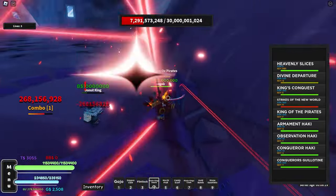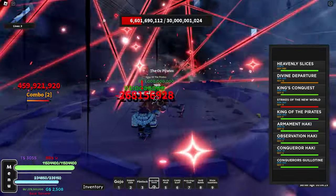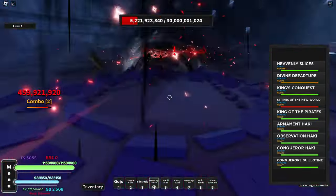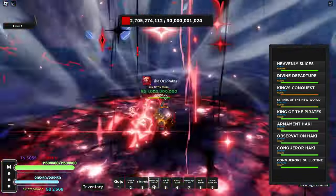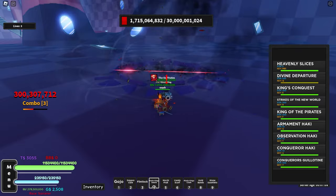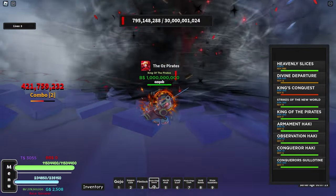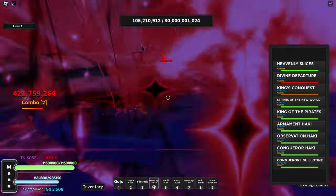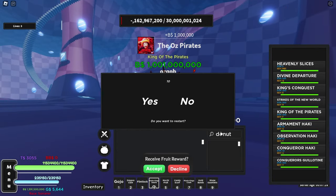The boss only has 25% of his HP left - his HP bar is so close to running out. Just 7 billion HP left, and with just a few seconds of spamming moves, now he has 2 billion HP left. We finish him off with a big move, but we got zero donuts. Not a single donut - searched it up to confirm.